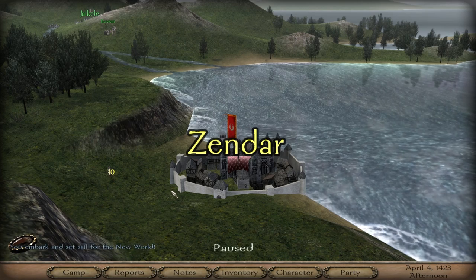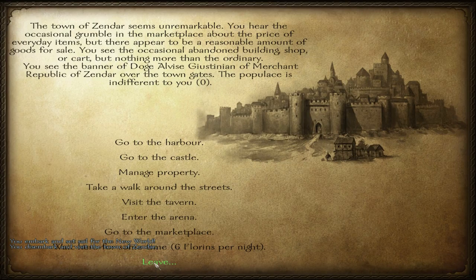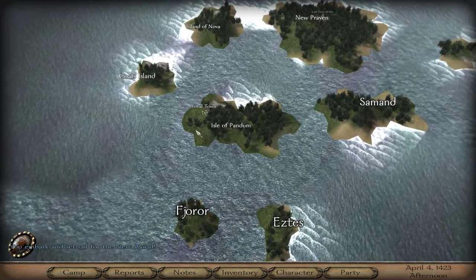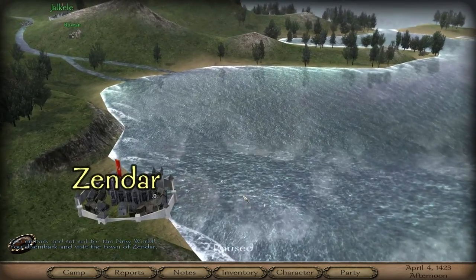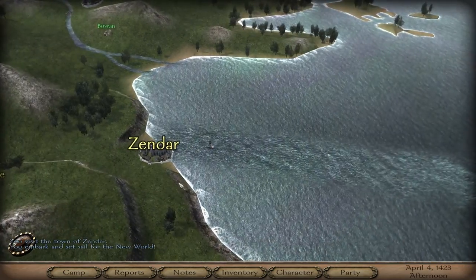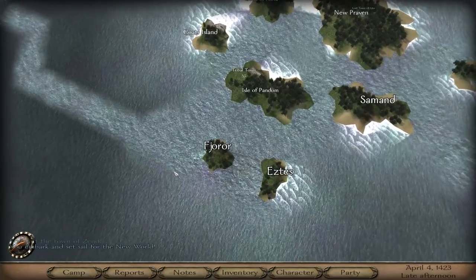Set sail to the new world. You embark and set sail to the new world. Go to the harbour, set sail to the new world - yay. So if I just click over here now, will it just take me there? You still have to sort of go to the edge of it before it automatically puts you back in.